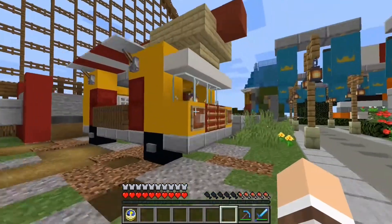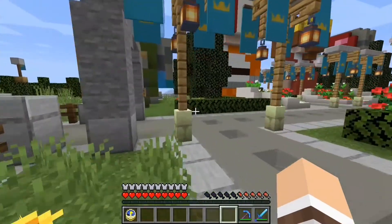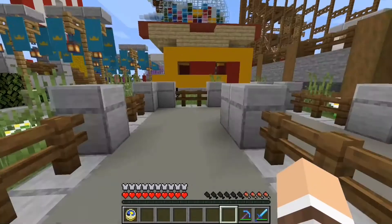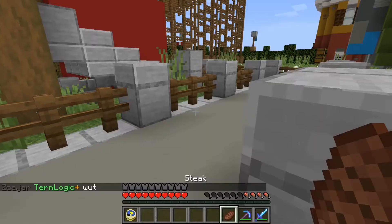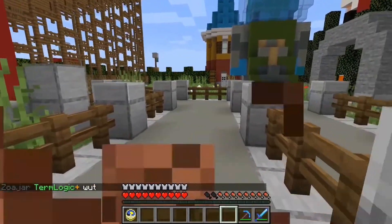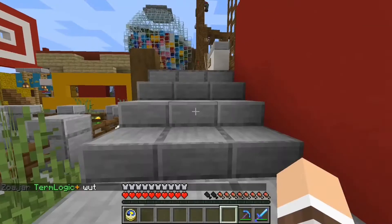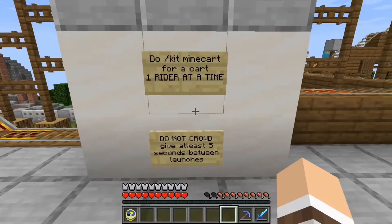Oh, that's a little hot dog stand — that's nice. Same design to the RV. Oh right, roller coaster! Let's go to the roller coaster. Let's have some food first. Let's have a go — what's it say? Do kit minecart for a card. One rider at a time.